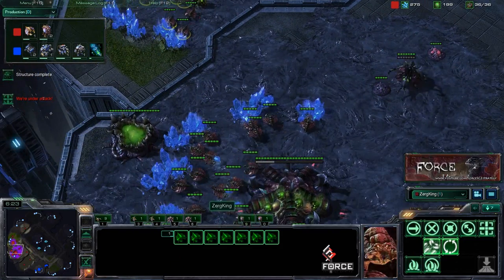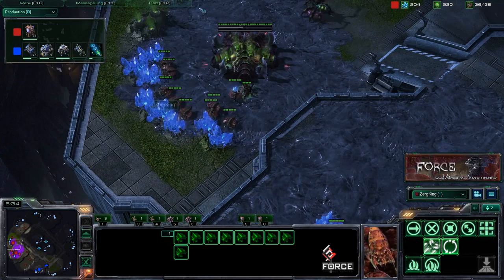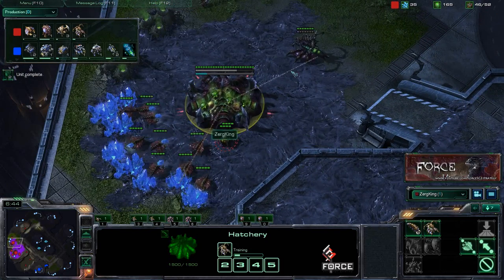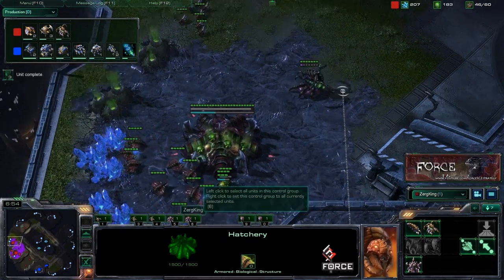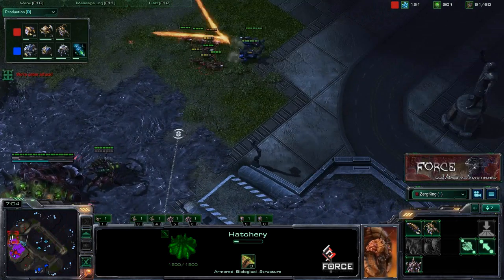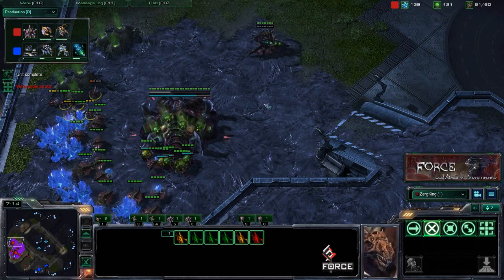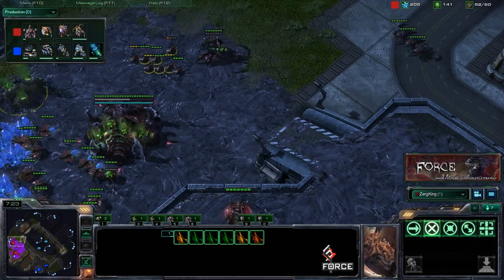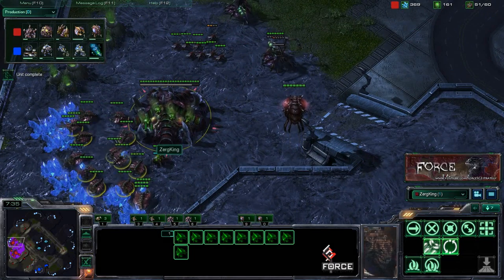Now that the expansion is finally up, you're seeing a transfer of drones. I suggest grabbing at least six to eight drones, maybe pulling half of them off the line to evenly distribute mining at both bases. A second queen is up as well — you want that to inject larva on both hatcheries. Something important to note here: we're seeing mostly drone production. Those Roaches are coming out because of the threat of early Hellions — about two to three is going to be enough. Everything so far has mostly been working on the macro and economy.